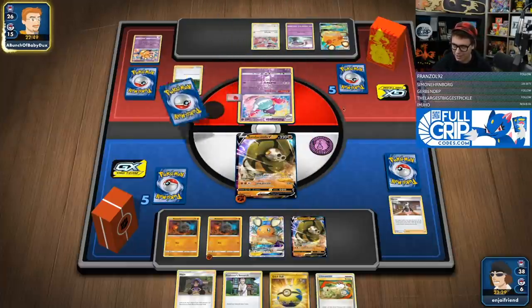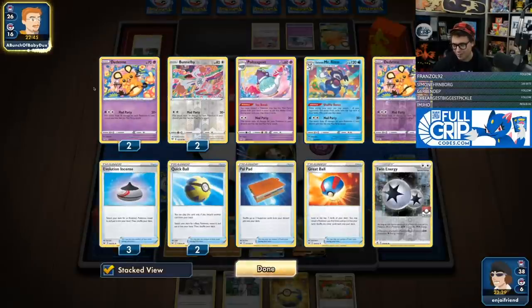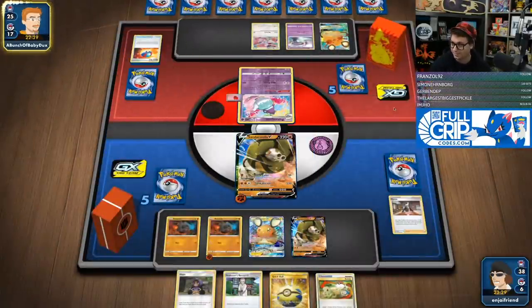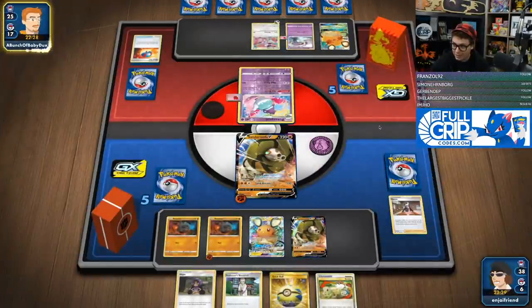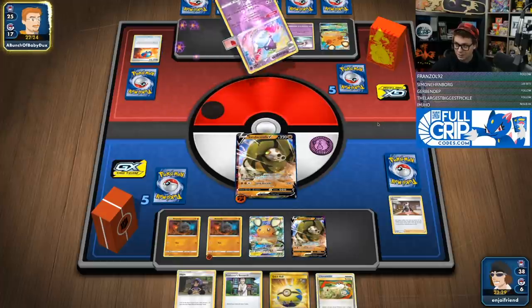We've got the Poltegeist — we're going to Research. This Sandaconda is probably going down. If the Sandaconda goes down, we can just scoop it up. We're doing 140 right now. If they don't knock it out, then I guess we might as well dance around a little bit. If they have to put out maybe two Pokemon GX, that could be good.